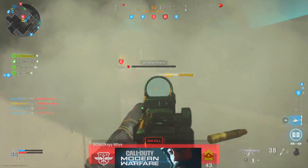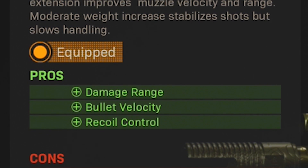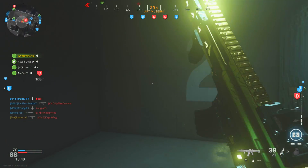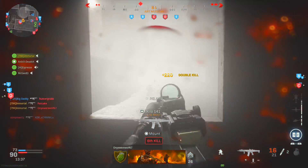On my Kilo 141, the first attachment I use is the Singard Arms 16.6 inch SOCOM barrel. This attachment ends up increasing the damage range, the bullet velocity, and the recoil control, in exchange for a slightly slower aim down sight speed. Right away, three solid pros for one minimal con is definitely a good trade.